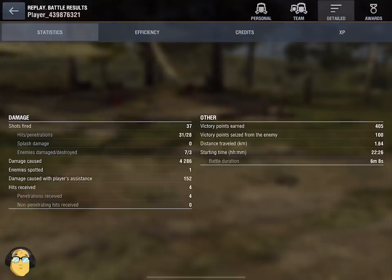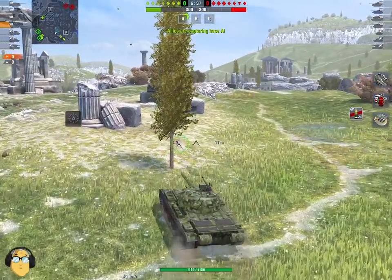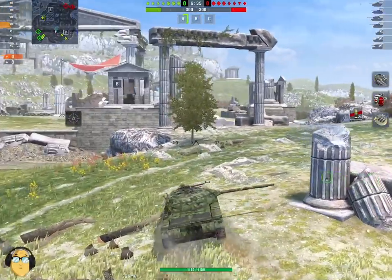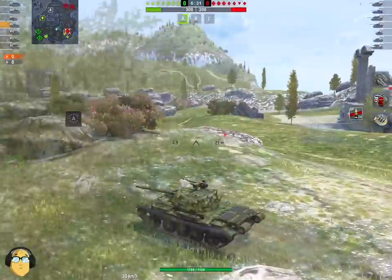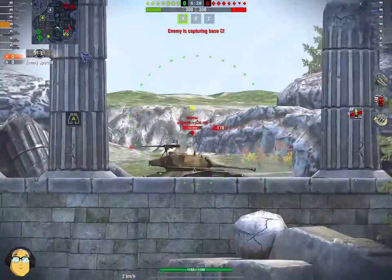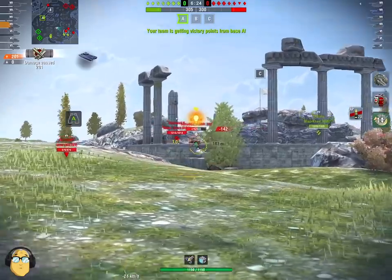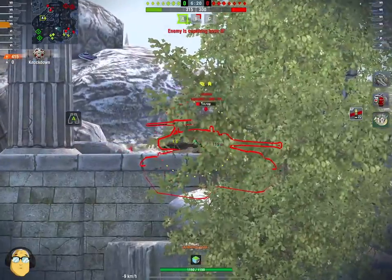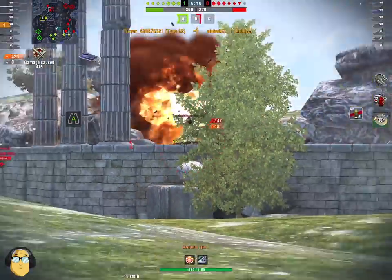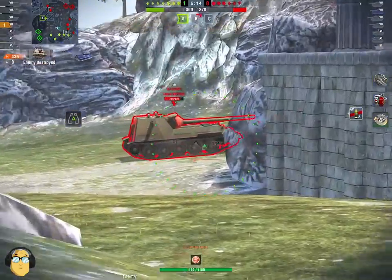We're going to show you two games now, or snippets from two games. The first one is the Type 62 Dragon. Do you see how I'm driving along there wiggling? It's so cool — I just love doing that now. I can drive, wiggle, and shoot all at the same time, and it's just a wonderful thing. If the only good thing that comes out of me running claw is that I get to drive, wiggle, and shoot all at the same time, then that's a win as far as I'm concerned.